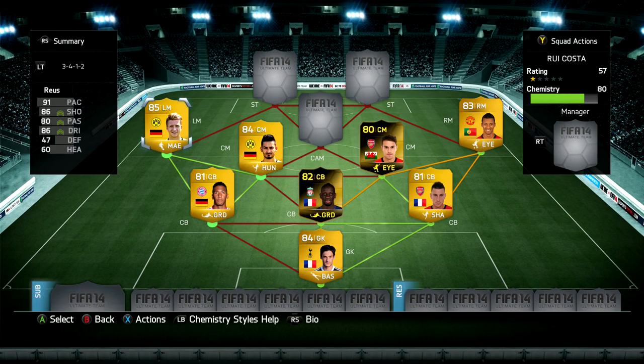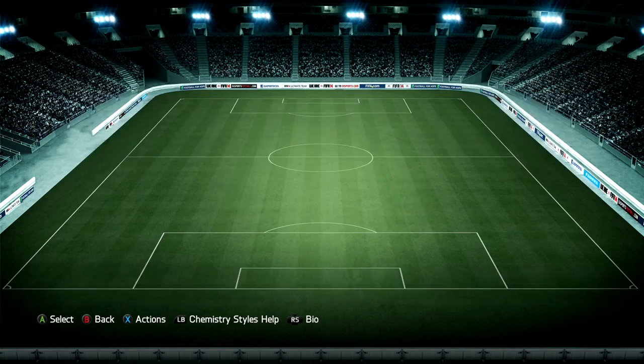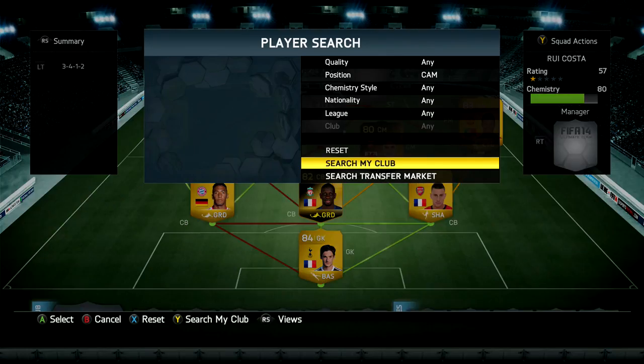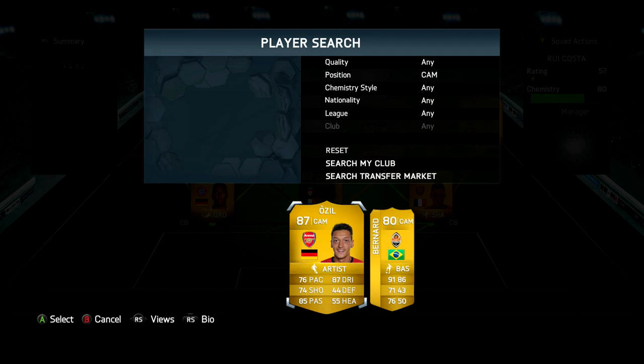Someone that was a little bit better for this squad is Marco Reus. He only got one assist but he's a bit better than Nani in my opinion. Reus has got 91 pace, 86 dribbling, 86 shooting — insane stats — four star skills and weak foot, pretty good work rates. He is a very costly card at 81,000 coins but he's held his value very well on Ultimate Team, probably because he's a very fashionable player right now.